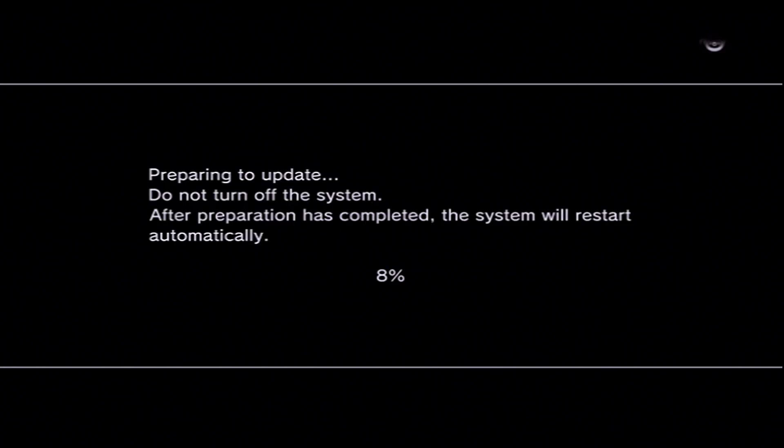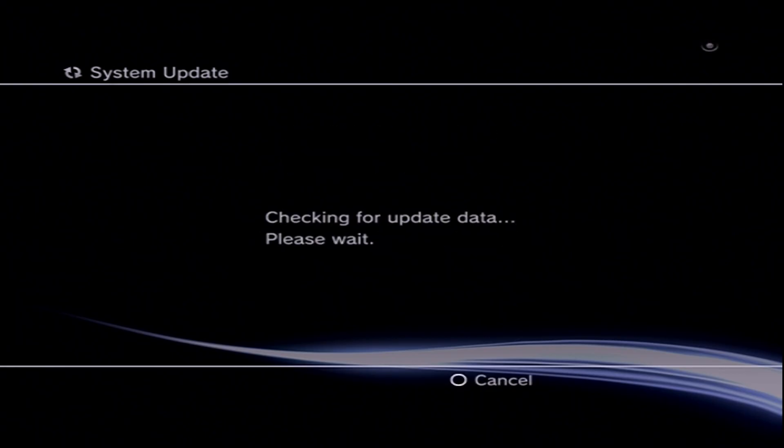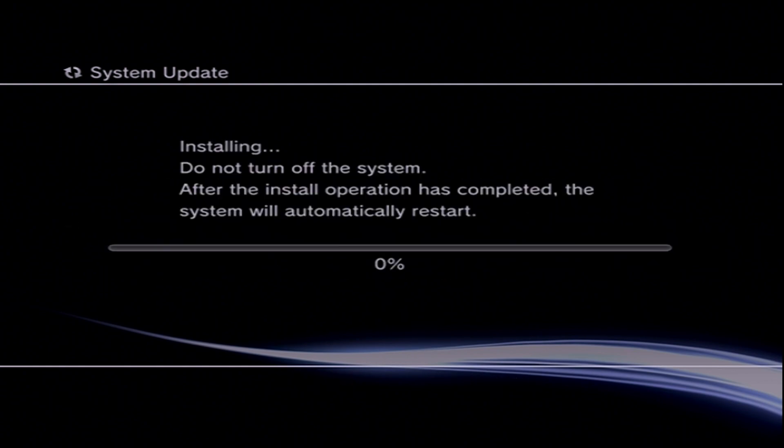It's now going to check for the update file — give it a few moments. After it's done checking, it will then prepare the update itself, which copies it back over to the internal system storage, and then reboot your console. If you've already done this before you should be familiar with it. Once the system reboots, press the PS button when prompted and let it check for the update data.